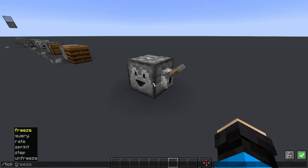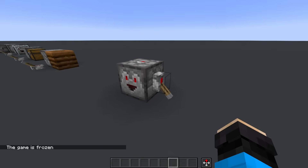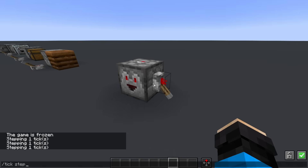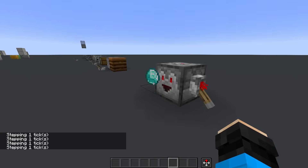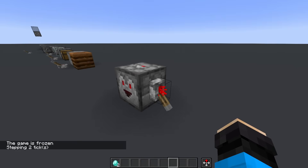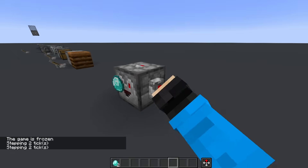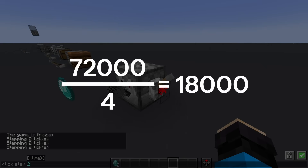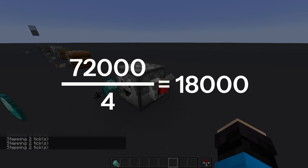If we freeze the game and power a dropper, we can see that it takes a while to actually drop the item — four game ticks to be precise. Droppers use scheduled ticks to fire 4 game ticks after being powered, and because of this, the fastest you can fire a dropper is once every 4 game ticks, which when you divide the 72,000 game ticks in an hour by 4, gives you 18,000 items per hour. This number will come in handy in the future, so it's good if you remember it.